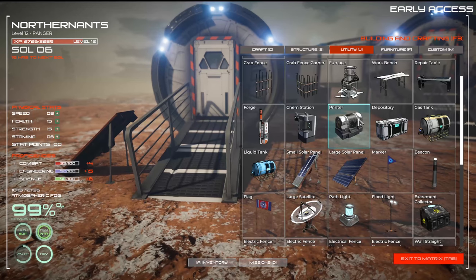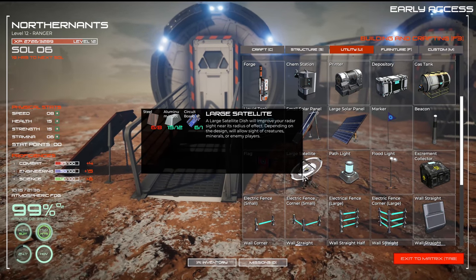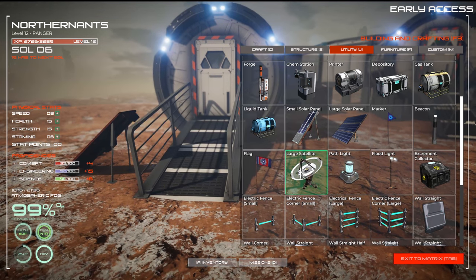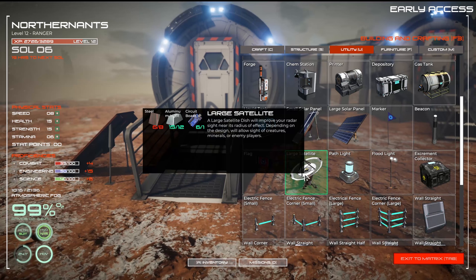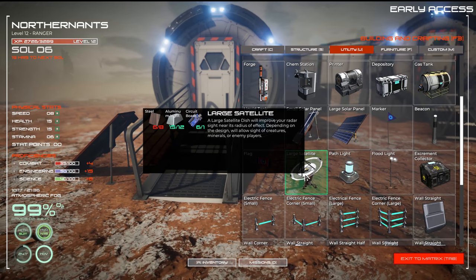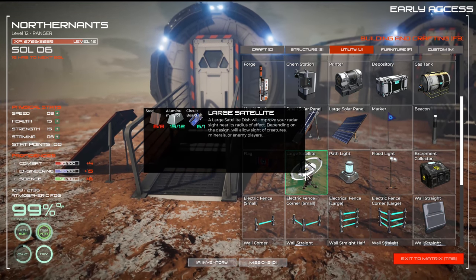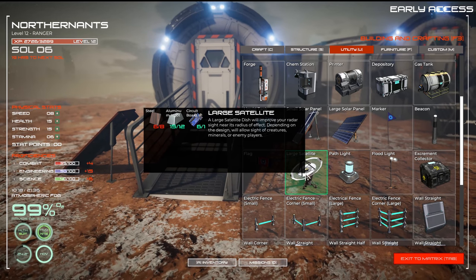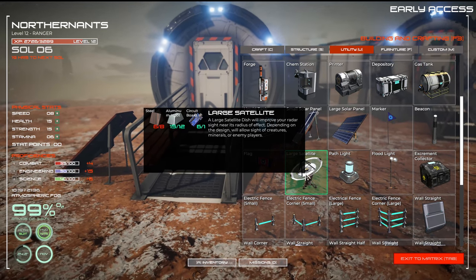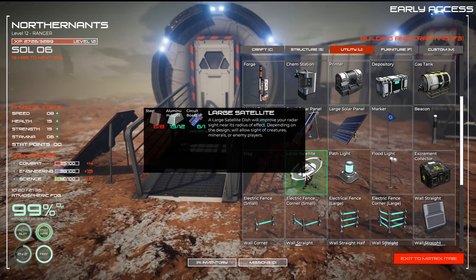Do we have a satellite dish we can build? Yes we do. So we need steel plates — we still need to get the steel plates to be able to build it. I wonder if we need power. There's a large satellite dish that improves your radar sight near the radius depending on the design. It allows you to see creatures, minerals, and enemy players.